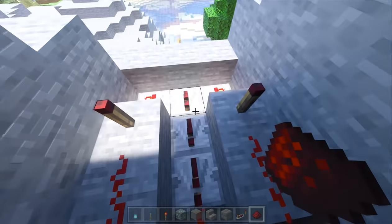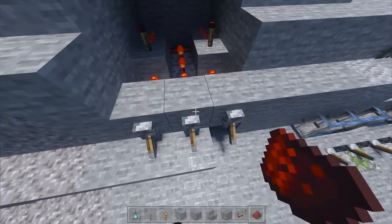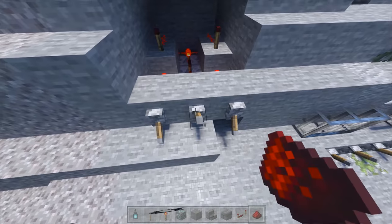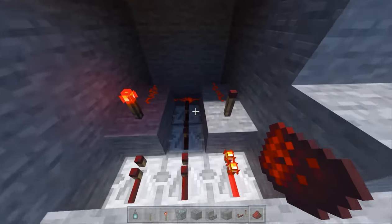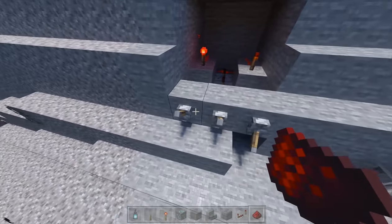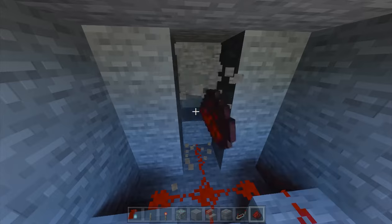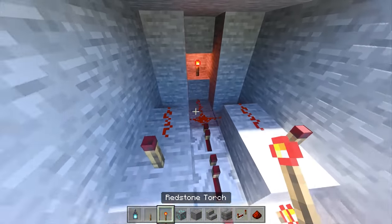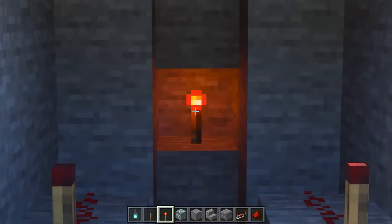I'm going to put redstone dust connected to these torches and then down on the ground, just like so. Now this makes it so that if the bottom lever is on, you can see the end lights up because that's the wrong combination. So right now it's lit up. In this case we're actually doing it backwards, and so what we need to do is invert this signal again so that when we have the correct combination this is on.